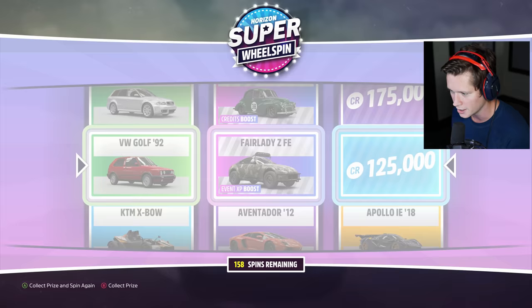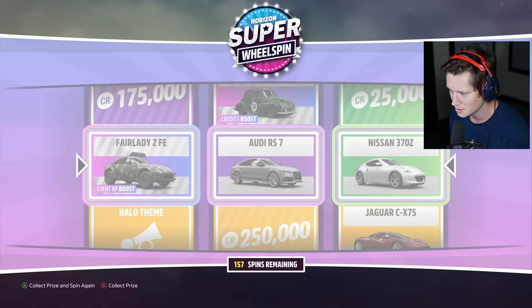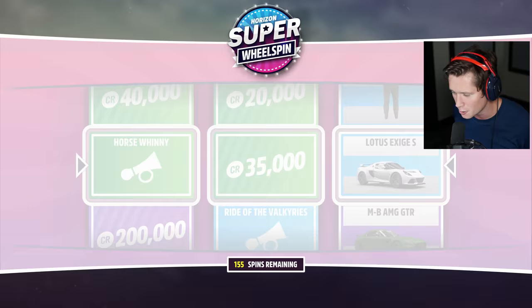Forza edition off-road fair lady, 125K and a 92 Golf. Another one — are we going to be able to sell that? $250,000, yes please. That might've been a mistake, we probably should have put that on the auction house. Triple cash across the board! That's what I'm talking about, baby.